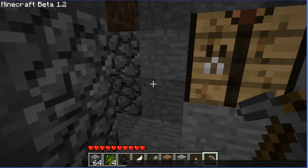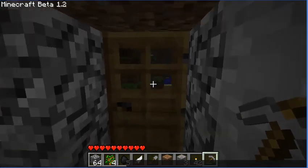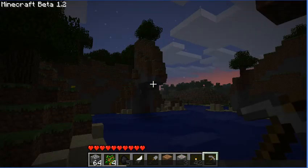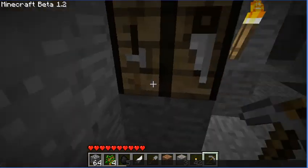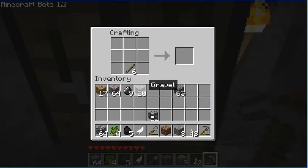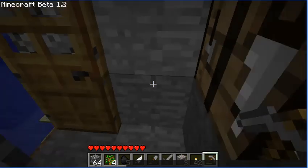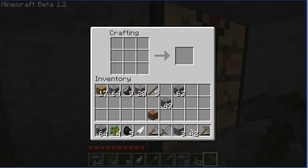Hello everyone, this is the Balanced Swordsman and this is my second Minecraft video in a series of Minecraft videos. If you have not seen the one before this one, I would suggest you go do so. Now as you saw I just made a stone sword — to make a sword, put cobblestone in these two slots and a stick in this one.